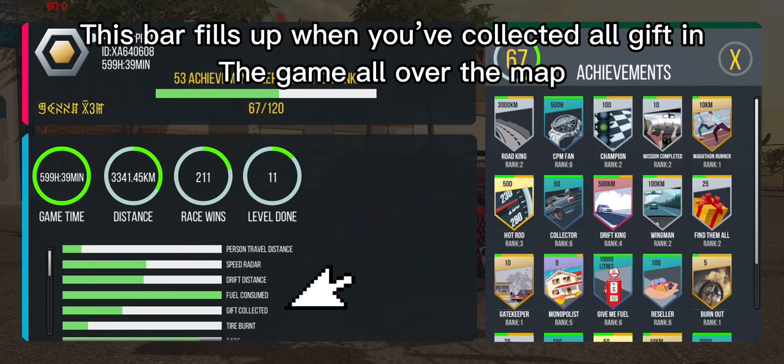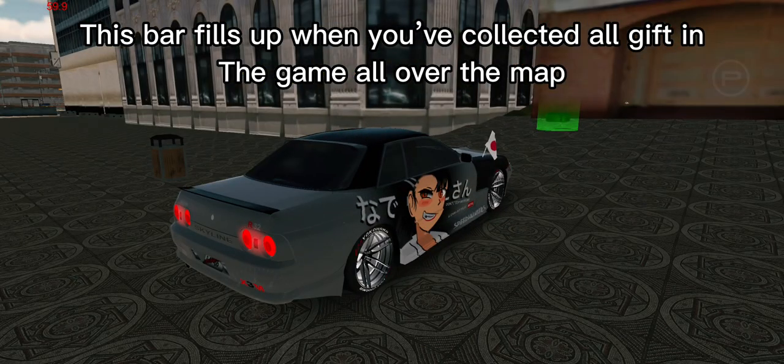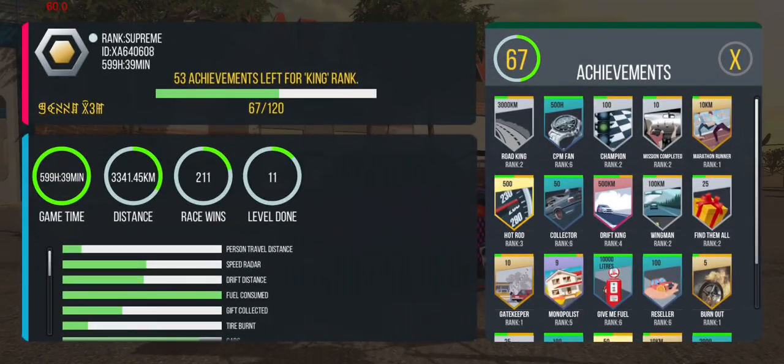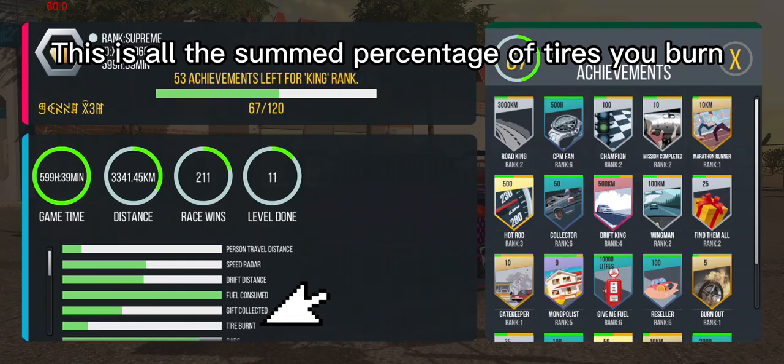This bar fills up when you've collected all the gifts in the game, all over the map. This next mission is all the sum percentage of tires you burn.